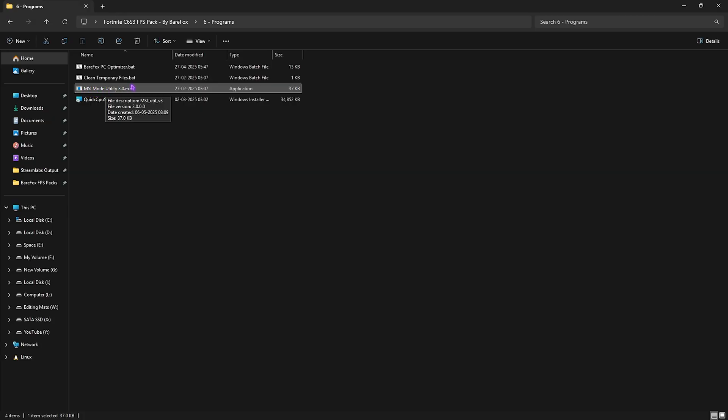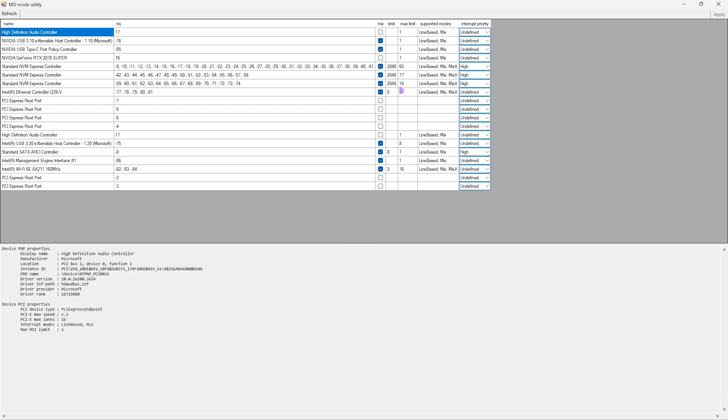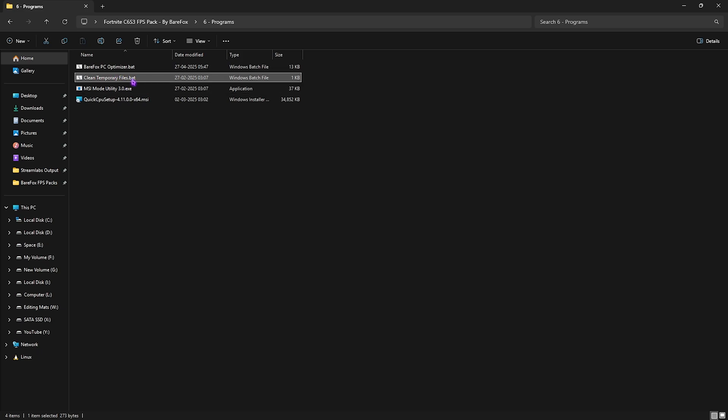Second program is MSI Mode Utility 3.0 — right-click and run as Administrator. Find your graphics card and select the MSI button next to it. For interrupt priority, go with High, then click Apply. This allows the graphics card to prioritize handling higher interrupts, improving performance without overclocking. Close it once done.